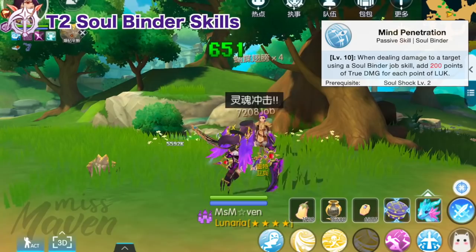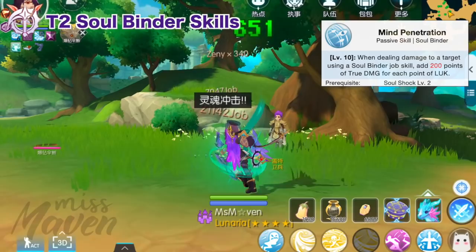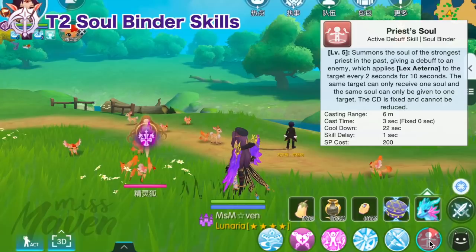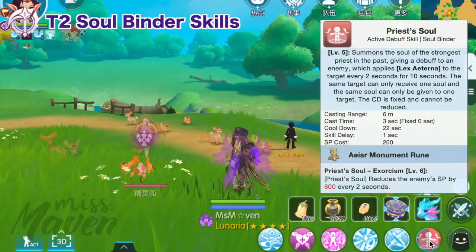Next, we have Mind Penetration, which adds 200 true damage to your attack skills for each point of Luck, and there are runes that can further boost its effect on your final damage. Another vital skill is Priest's Soul, which is a 10-second debuff that applies Lex Aeterna on the enemy every 2 seconds, causing the target to take 100% more damage from the next attack — so it's useful for dealing burst damage.